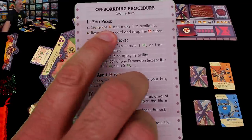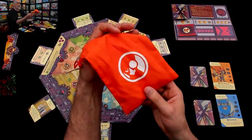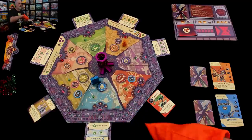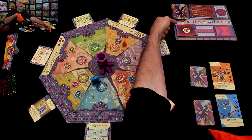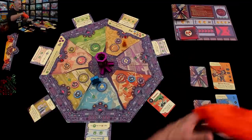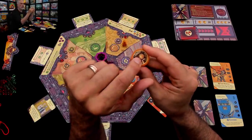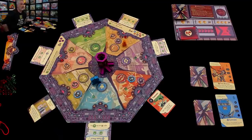We begin with the Fu phase, where Dr. Fu generates another duplicate or clone of himself, and another artifact appears somewhere. Seven clones were already placed in random time zones during setup. A new clone is going to appear in the Industrial era. For us to defeat this clone, we have to push it into the Era of Globalization where it will get destroyed. We're trying to repair rifts, destroy clones, and complete objectives.